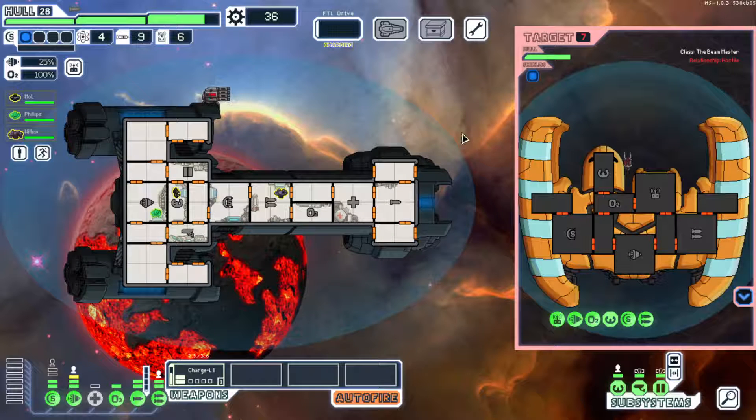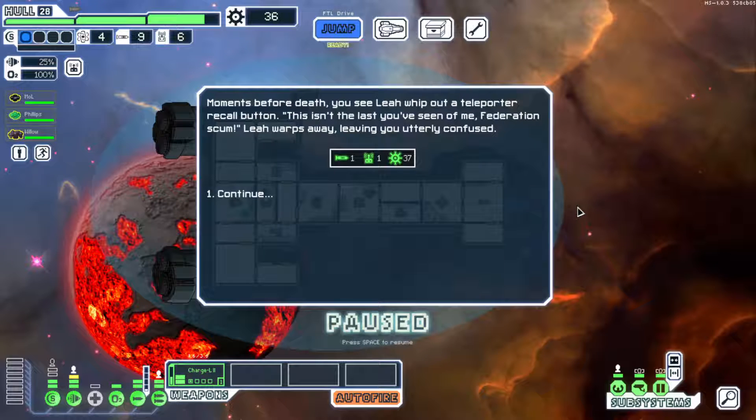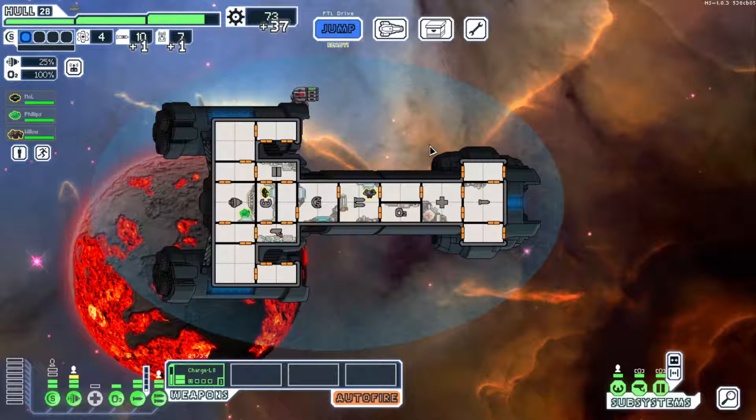'Sorry Leah, but you're just free scrap to me.' We can't even hurt her — I'm already preparing for the elites. Moments before death, you see Leah whip out a Teleporter Recall button. 'This isn't the last you've seen of me, Federation scum!' Leah warps away, leaving us utterly confused. I just wonder — like, how did you see her whip out a Teleporter Recall button? Isn't she tucked cozily behind that ship?